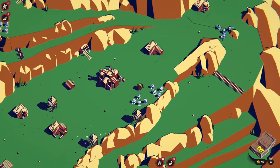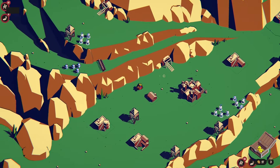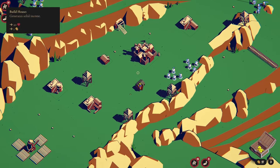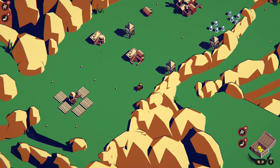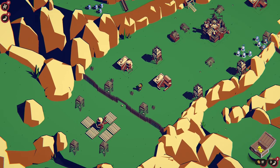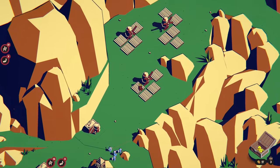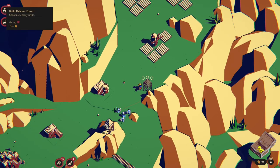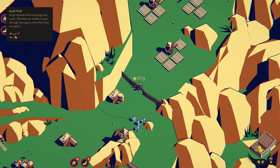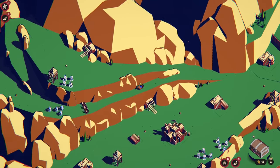I'm going to start throwing some towers and stuff in. All towers out there - I forget what the button is, there we go. I don't really need to worry about towers there. We could put a tower there but I feel like that would draw the eye here. We could put a wall in - why not, just kind of defend that.